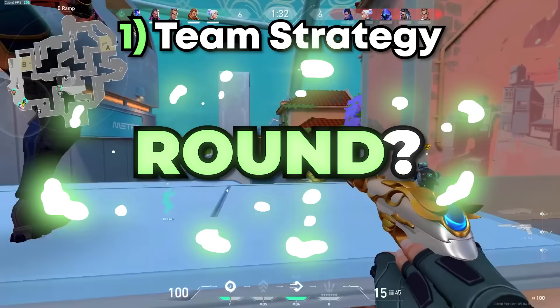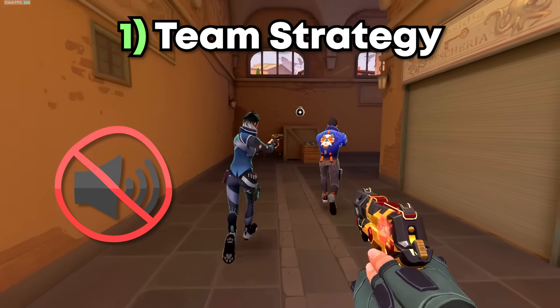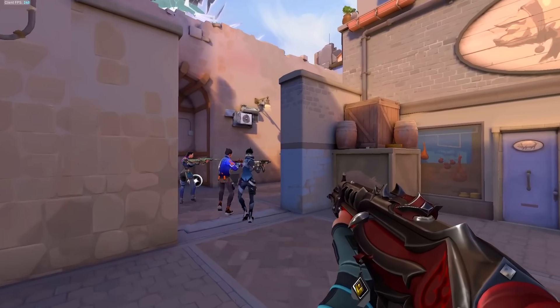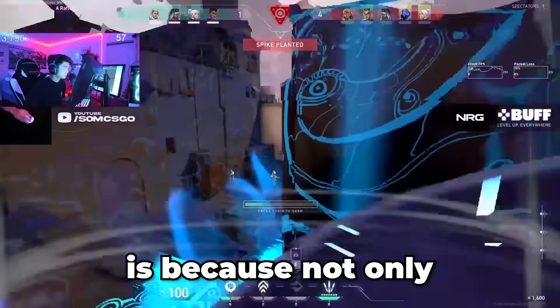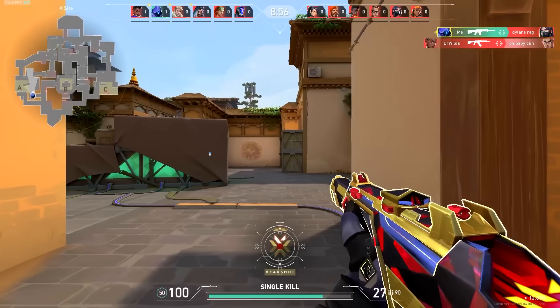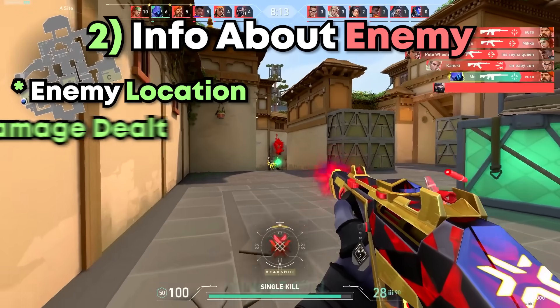Let's start with the first and most important thing: your strategy. What are you going to do this round? I see it too many times in lower ranks where no one comms anything and everyone mindlessly follows each other into the bombsite and gets destroyed. It doesn't have to be complicated — just something that gets the idea across, like 'let's quietly walk up A site and then Reyna, can you flash us out?' This not only increases your chances of winning the round, but it also lets you know which strategies work and which don't. The second most important callout is information about the enemy — typically their location and how much damage you dealt.